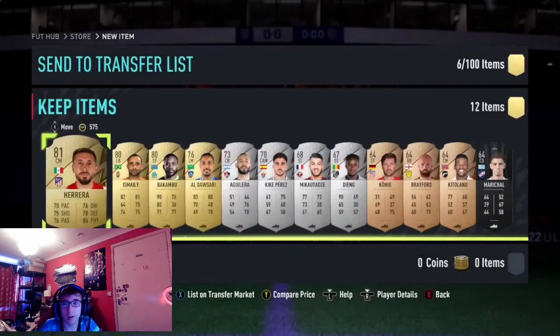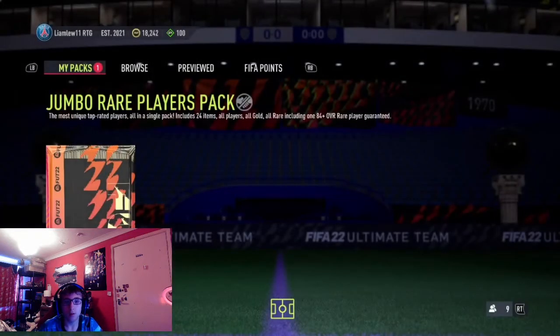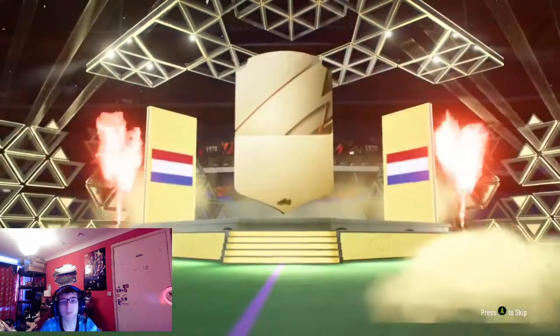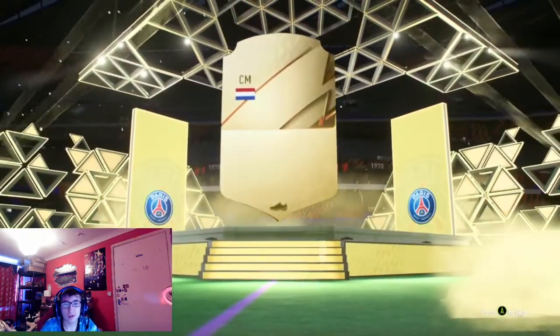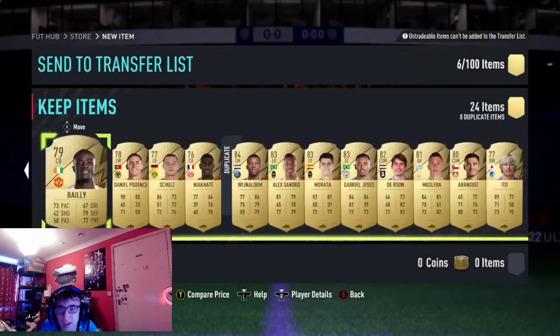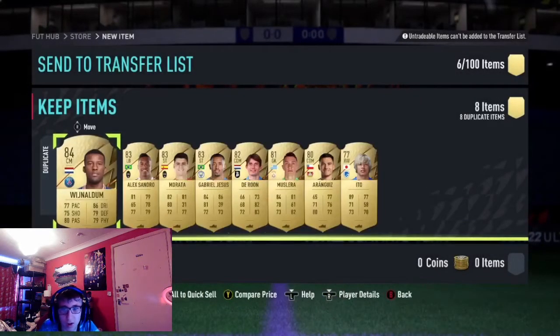Hopefully in the last 100K pack we can get a Fut Birthday. Fingers crossed EA. Final 100K pack, let's go. It's boards. It's Wijnaldum. From a 100K pack - two 84s. I'm just going to use this in SBC. I'll be back at 6 o'clock.